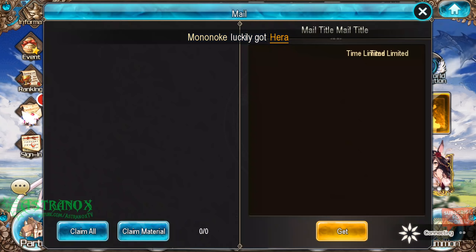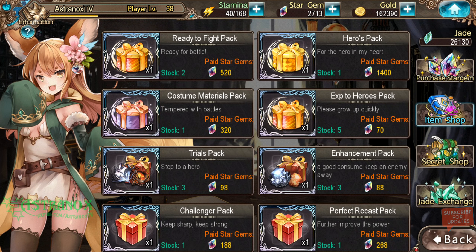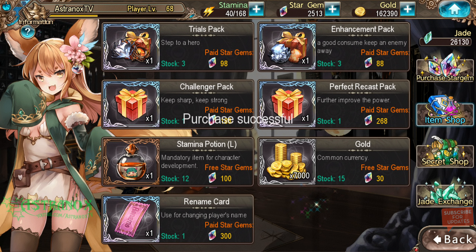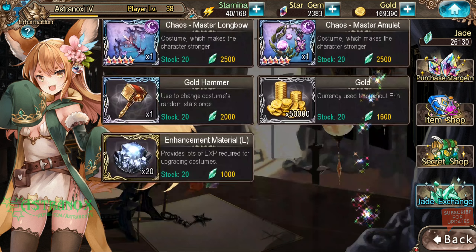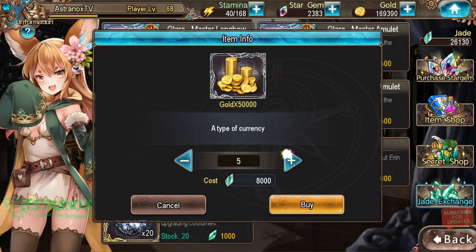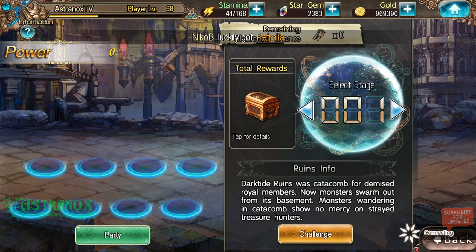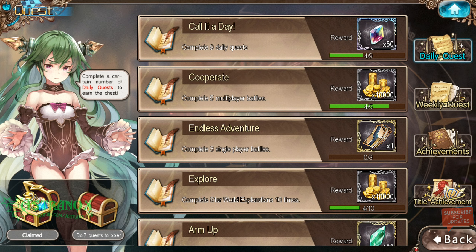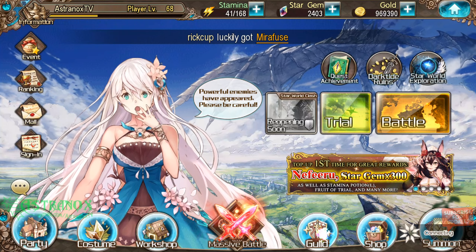They're still pushing the yellow desert tower. Going into the shop to buy stamina potions, buy gold once for star gems, then go into the jade exchange and buy a bunch of those — just buy all we can. Look at all that gold, it's beautiful. I got all these tickets too — 23 of them. Now heading into the guild.